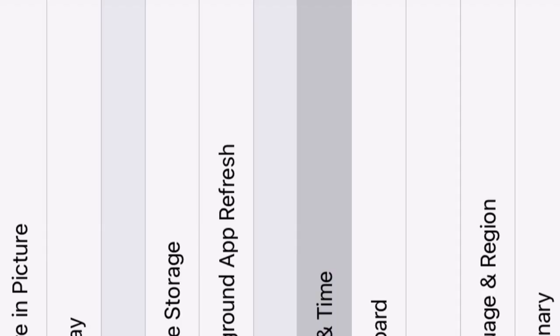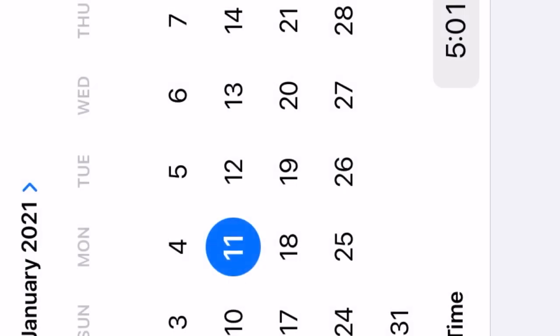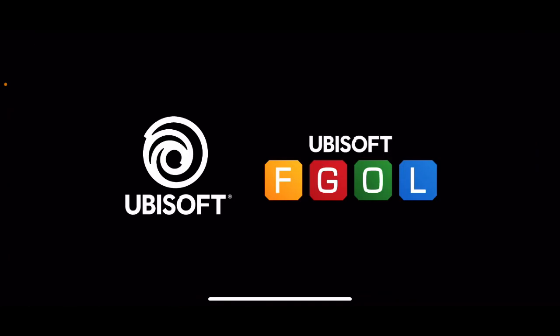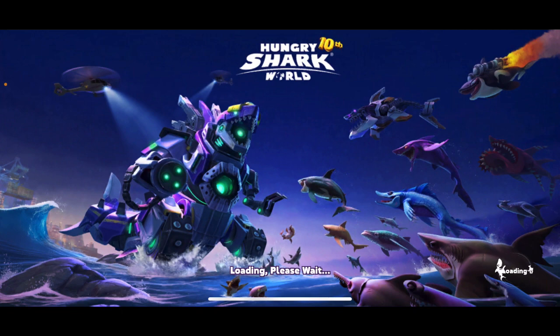There we go — date and time, click on that, go to Tuesday, swipe up, go into Hungry Shark World. Basically all you have to do is repeat that same pattern. It's not that hard.